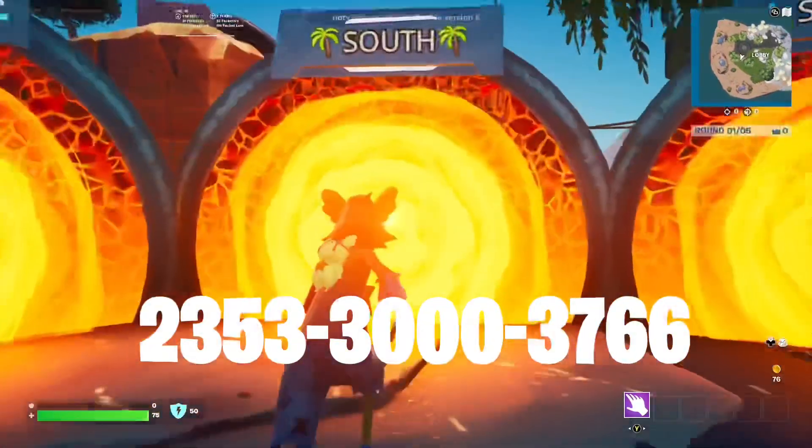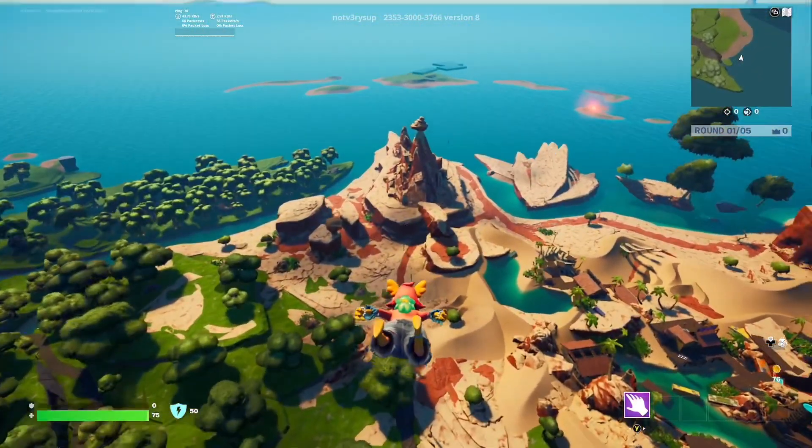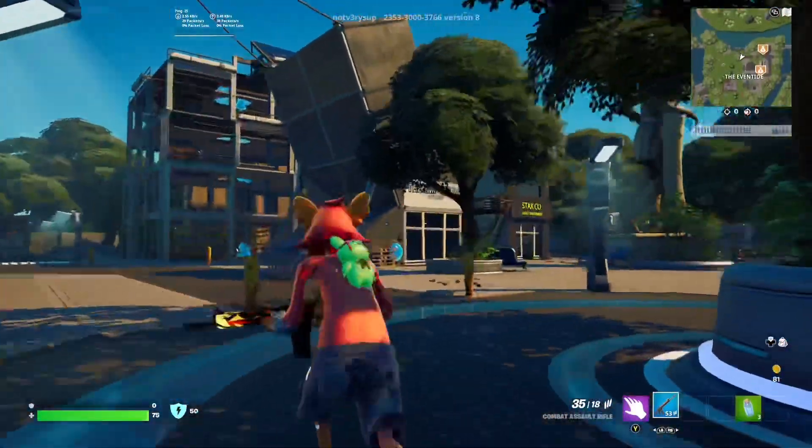Map code on screen. This is AG Battlegrounds, a 30-player zero-build battle royale map with crafting, amazing terrain, and insane poise. This map is spectacular.